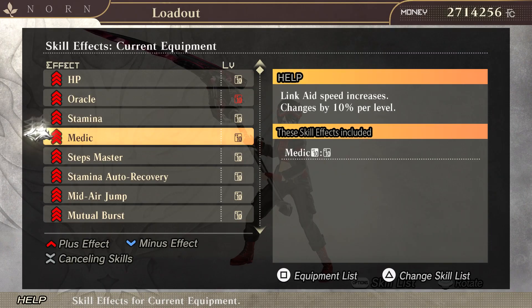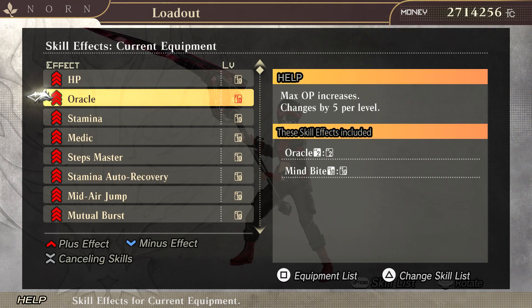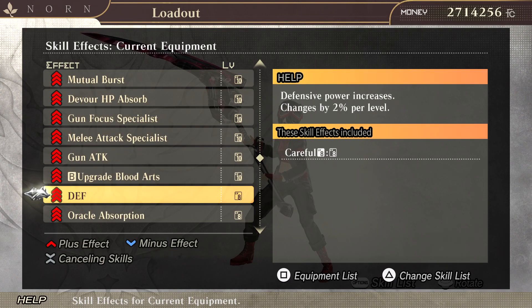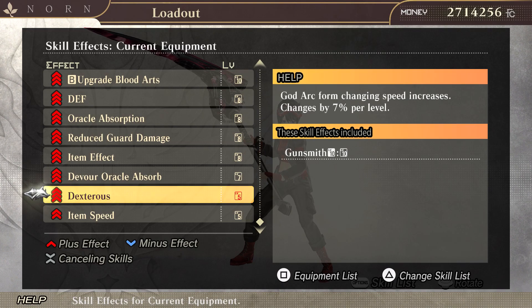I went through and tried to reduce as many redundant skills as I can. I've got this one here, but I can completely get rid of Oracle 2. This other one down here is a little redundant too, but I think that's because it caps at five and I have 10. I don't know why they would do that, but there you go.